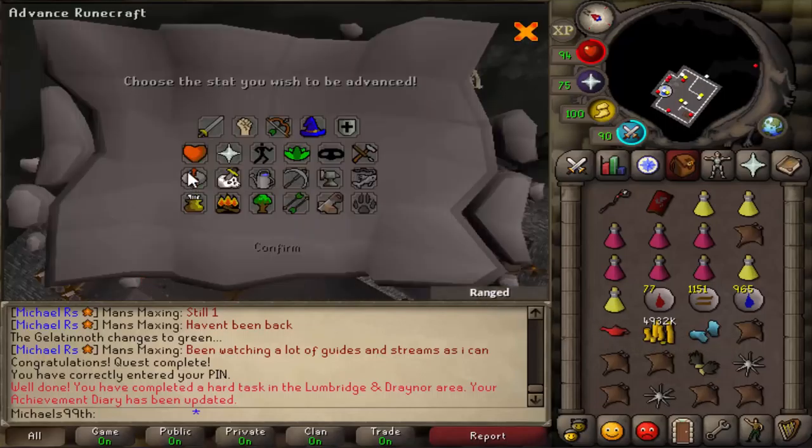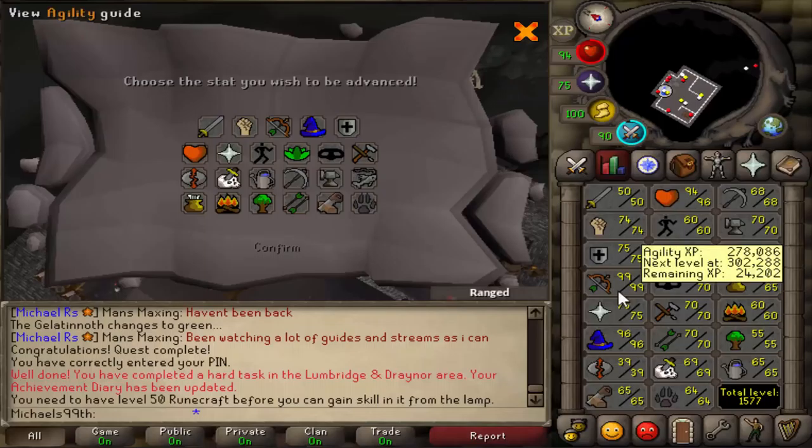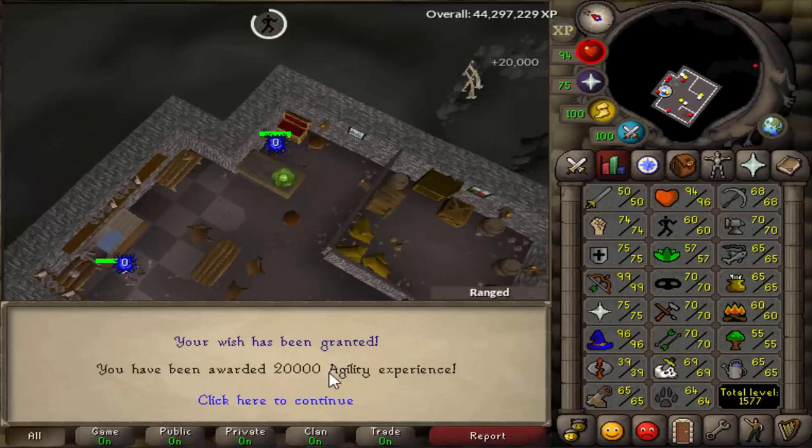For the XP lamp from RFD, you need at least level 50 in the skill. I'll just throw it on agility because a higher agility level is always nice.